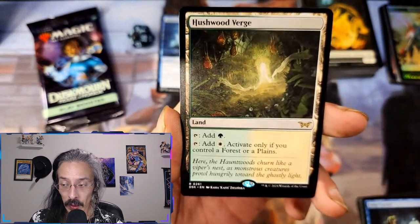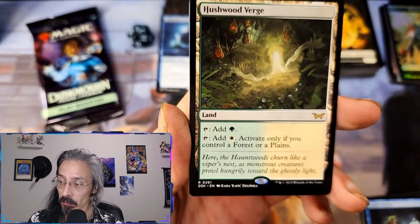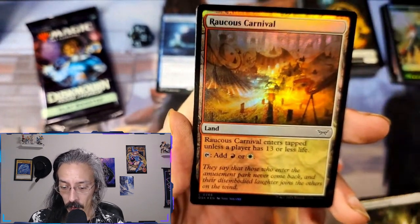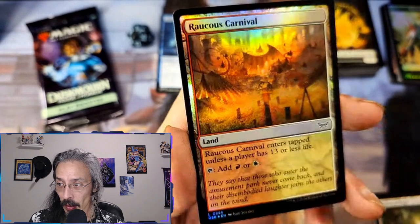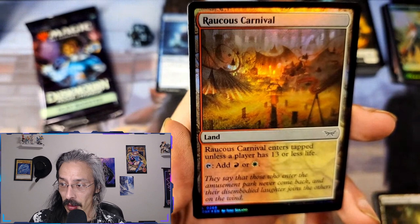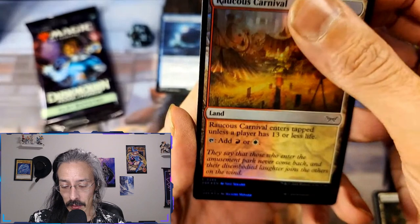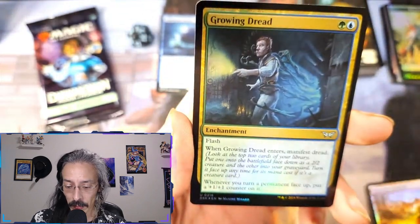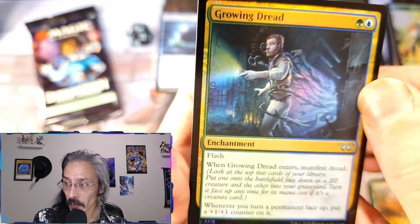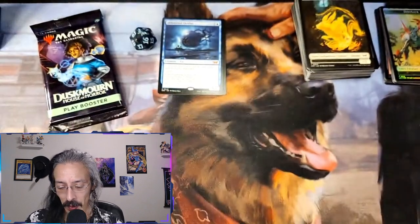Oh, this one does not come into play tapped — we like these. Yeah, yeah, yeah, that's definitely a good one. Wreck — Killer Klowns from Outer Space! And it's another one that enters unless you have 13 or less life — it does growing dread.